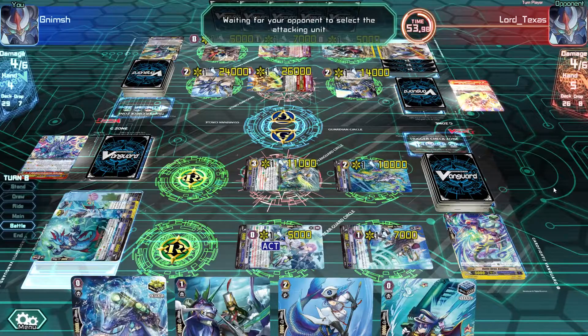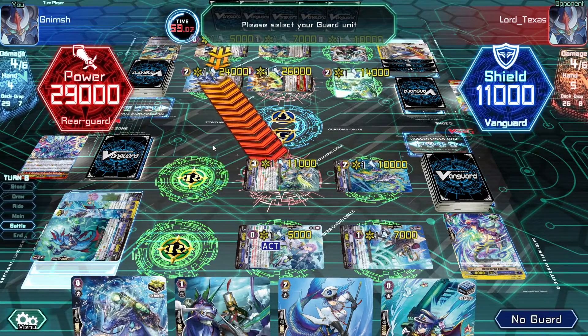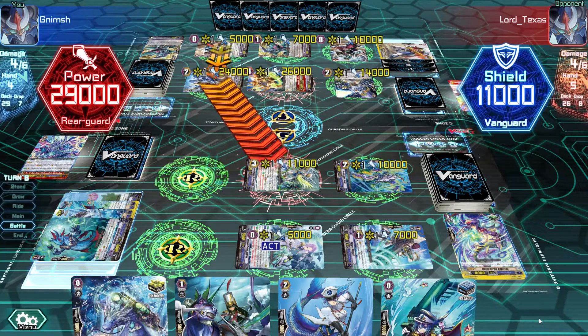Nova Grappler is just standing a lot as well. I have a lot of stand triggers. Maybe Nova Grappler was more about standing, and Aqua Force was more about swapping units - like I attack with this guy, then swap it with this guy, and this guy from the back attacks now from front. That's 29,000 - I will not guard this. I'm still not dead though if I take this damage and he doesn't have double crits.